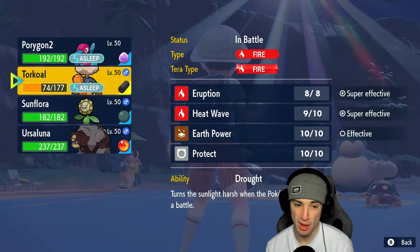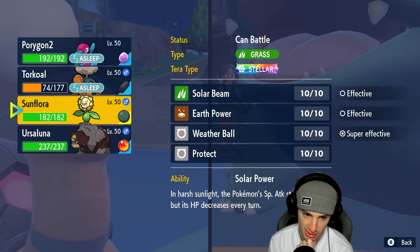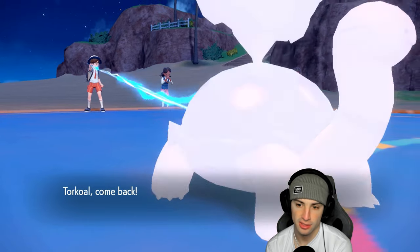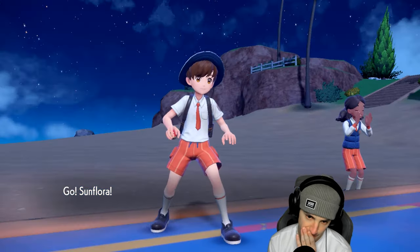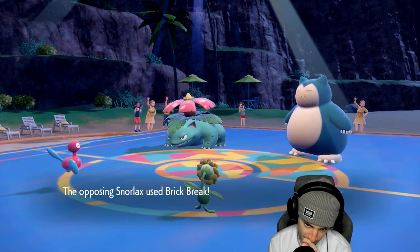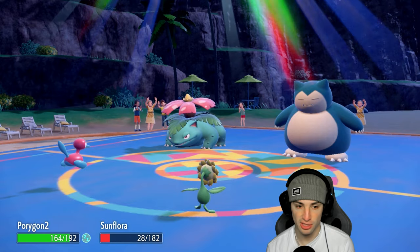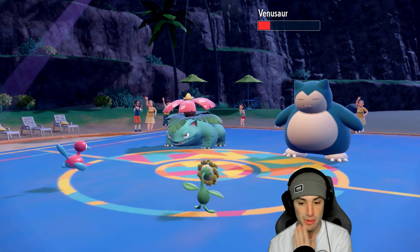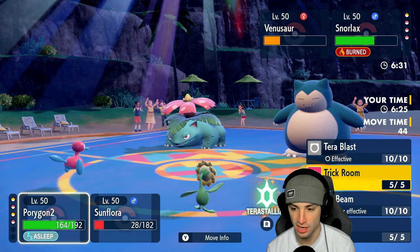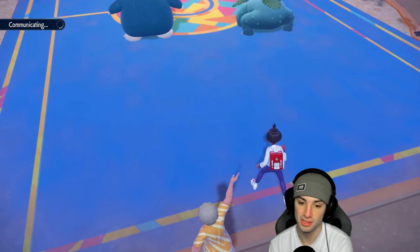Trick room is going to fly out here. I might want to swap Torkoal and save it for later — maybe go into Sunflora now. Definitely want to get trick room going. If P2 wakes up, we could just protect. We're going to Sunflora, let's get this Pokemon out here. A Sludge Bomb is going to fly here — really? And a Brick Break — can P2 wake up? Three turn sleep — brutal. Solar Power is just chunking up my Sunflora. We've got maybe one turn left in Sunflora, so I'm going to protect.